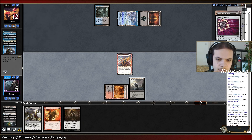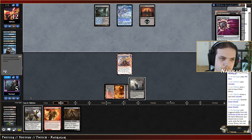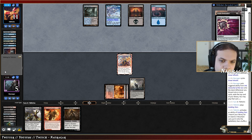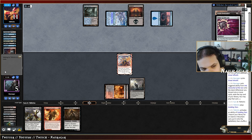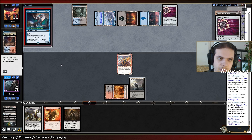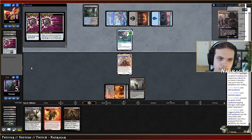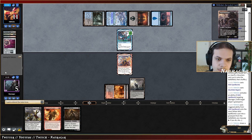We have a land drop for next turn, we have Push for Orcish Bowmasters but I'm super scared of Murktide now. Doing another hand now — missing one card. I managed to find Murktide — that is so good. Maybe not — what is this? It's a 6/6 Murktide, we cannot annul it. Seven — I need Spellbomb, we need to topdeck really well.